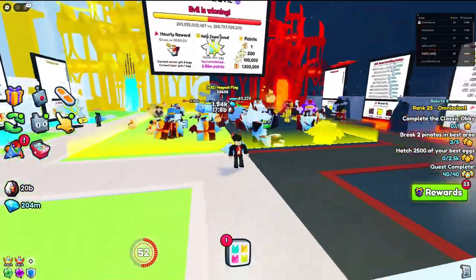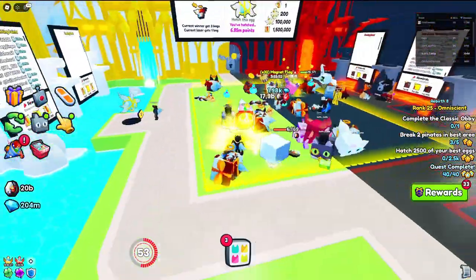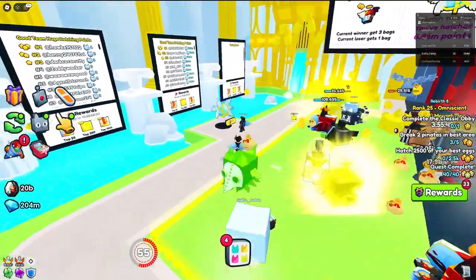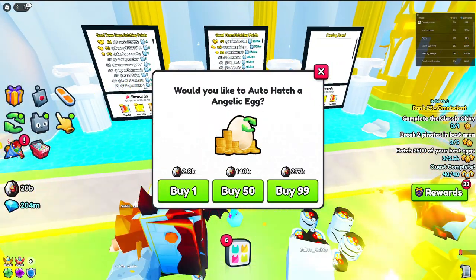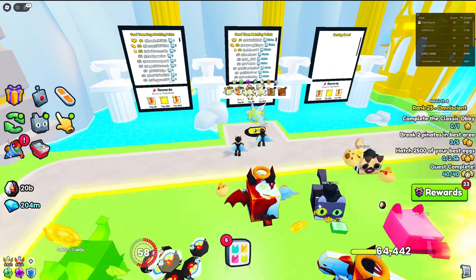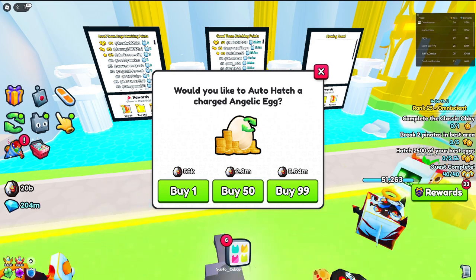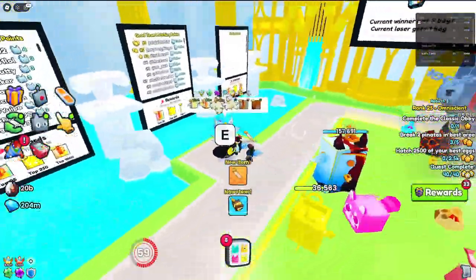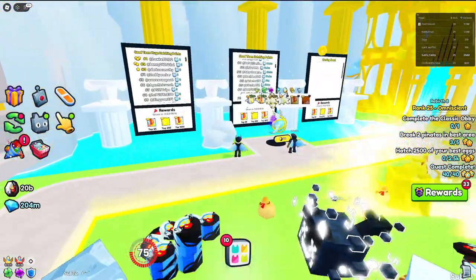I saved the most important tip for the end. Coins are actually a lot easier to collect than you might think during this event, so you'll hit the max coins faster than usual. If you go to the Angelic Egg, 99 eggs is only 277,000 coins — way less than 20 billion. Go into your Hatch Settings and turn on Charged Eggs. That bumps the cost to around 5 billion, which will last you at least a few hours. The charged eggs give you much better stat pets, so you'll be able to climb the leaderboards in no time.